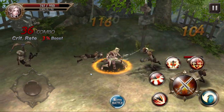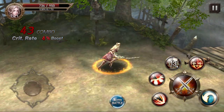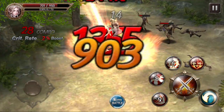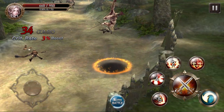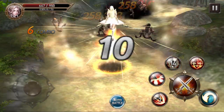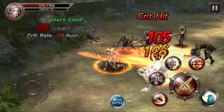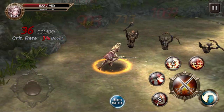We do have a combo counter at the top as well, and it gives us a crit rate boost. Not too sure if that's for every character — certain characters might have a different boost. Since we're an Assassin, I'm guessing our crit should be a little bit higher than the other characters. And that skill actually looked pretty sick — we've tried out three of them. That one's like a blast of fire, I don't know.